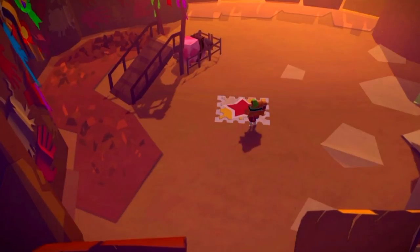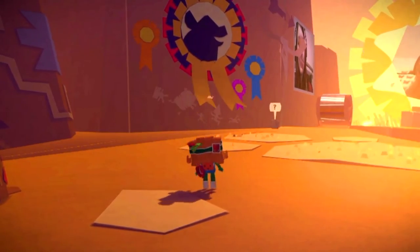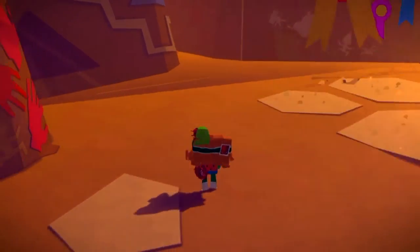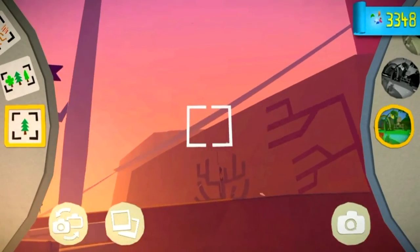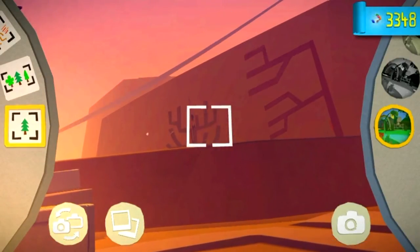For the third paper craft, you need to ride the pig and you will come off it here. From here just turn back around, go around this corner, get out your camera, take a photograph of this, and you will unlock another paper craft.